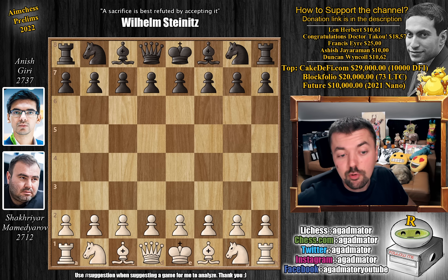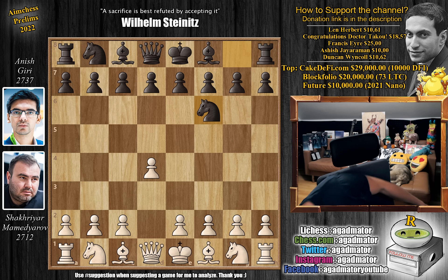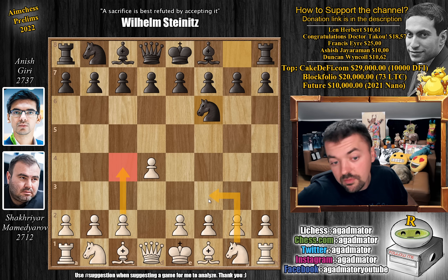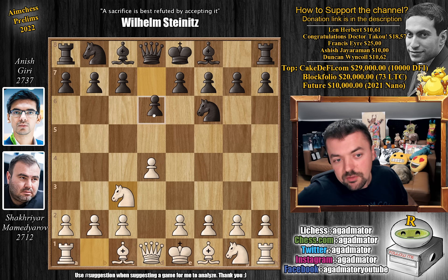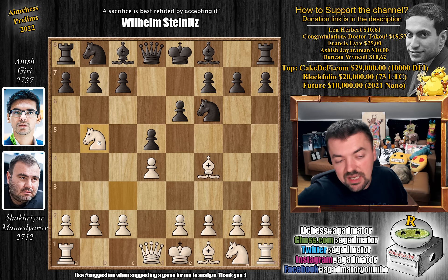Mamedyarov has the white pieces and he opens with d4. We have knight to f6. And now there are a couple of moves that come to mind here. Like c4 is something we see very often. Knight to f3 is something we see. Bishop to g5, Trompowski, also something we see fairly often. But knight to c3 is a bit rare - it's only the fourth most popular continuation. But for a rapid game people will use it. So here pawn to d5 by Anish and bishop to f4. We have pawn to e6 and now the immediate knight to b5, going after the c7 pawn.